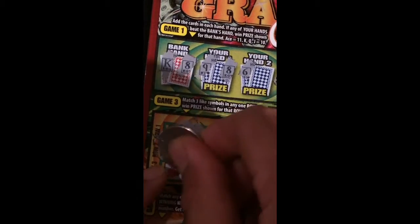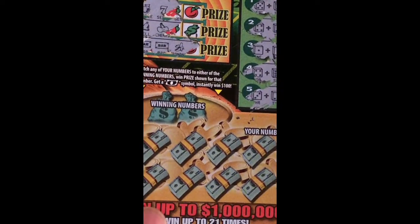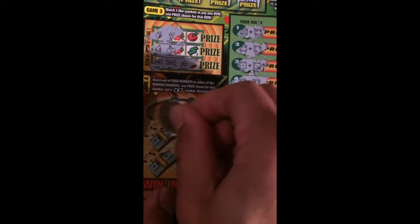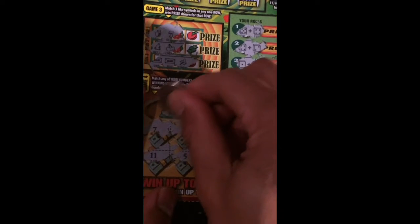None. None. None. The last game is called match any number with the winning number. Winning numbers are 7, 13, 9, 16, 17. My numbers: 11, 5, 8, 1, and 18. 20 — none. 12 — none.